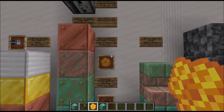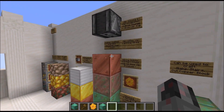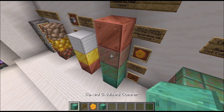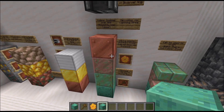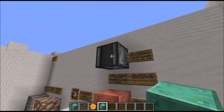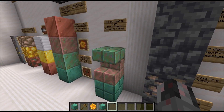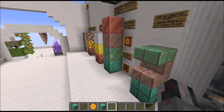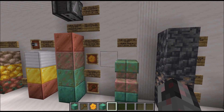The waxing can be automated using a dispenser. You can also detect the oxidization change with an observer, because this is a physical change of block type — not just block data. Waxed oxidized copper and oxidized copper are two separate blocks, also separate in the crafting menu. The observer can detect both oxidization changes and wax/un-wax events. You can also craft slabs, stairs, and cut copper blocks, and those can also oxidize, be waxed, or un-waxed.